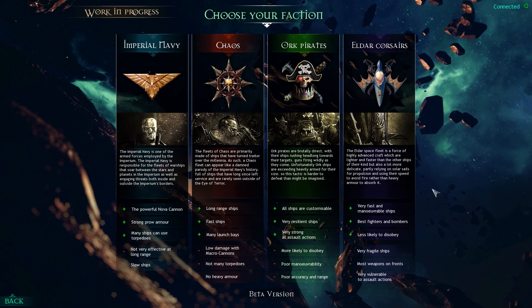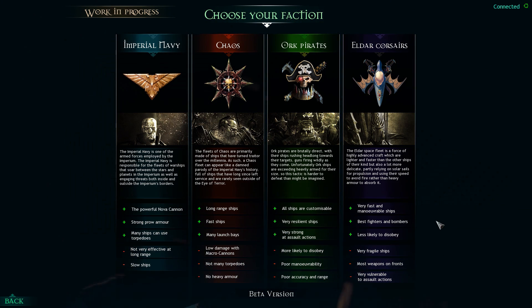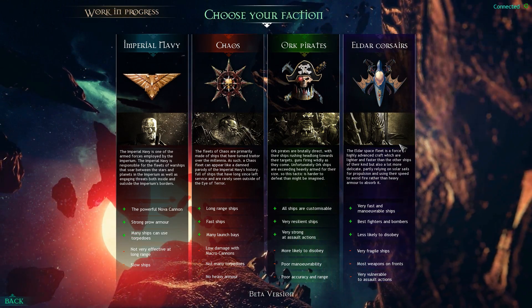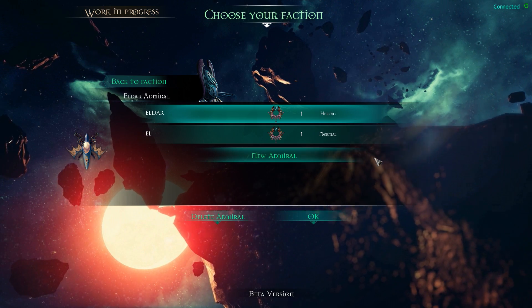Currently, the Eldar are very different to that of the Orcs, Chaos, and Imperial Navy in that they have the best fighters and bombers in the game, as well as very fast and maneuverable ships. However, their ships are very fragile and they actually don't have shields — they have holofields.